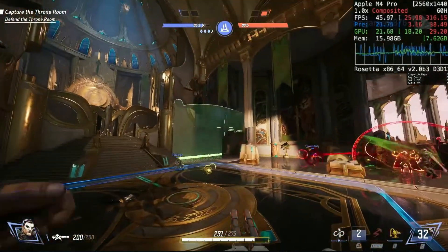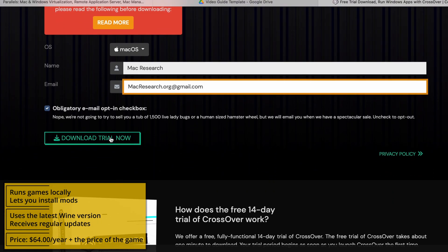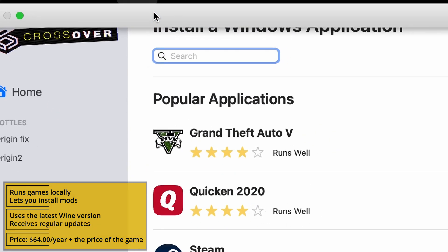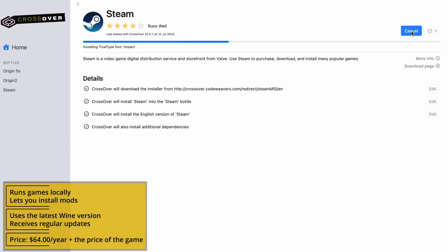If you want to try running Marvel Rivals through Crossover, here's how. First, follow the respective Crossover link below, register, and either purchase the app or go for its 14-day free trial — which is what I recommend. After Crossover downloads, launch it, install the app, and create a new bottle from the Bottle menu. Then go to Install, find Steam, and install it in the new bottle. Steam will start automatically, so close it.